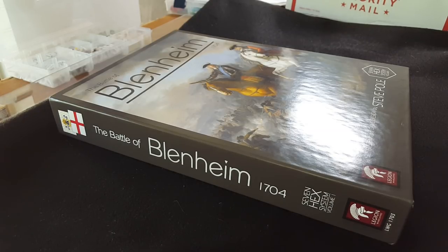Rather than me trying to explain the Seven Hex System, let me read from page 12 of the 24-page rulebook. It says: 'So what was the thinking behind the SHS — the Seven Hex System?' When we look at the map, it becomes clear: it's one hex and the six hexes around it form a mega-hex type structure.